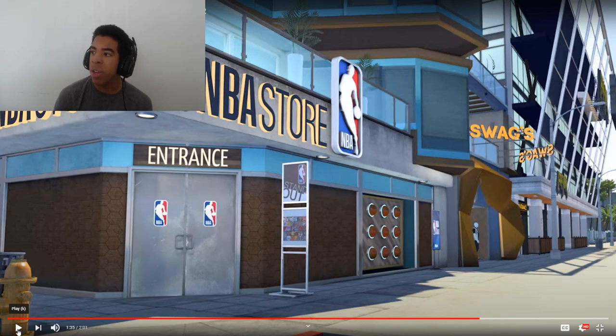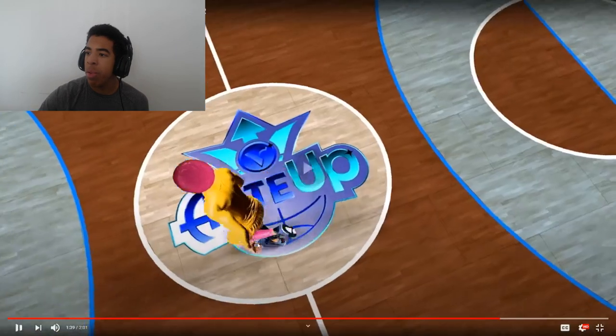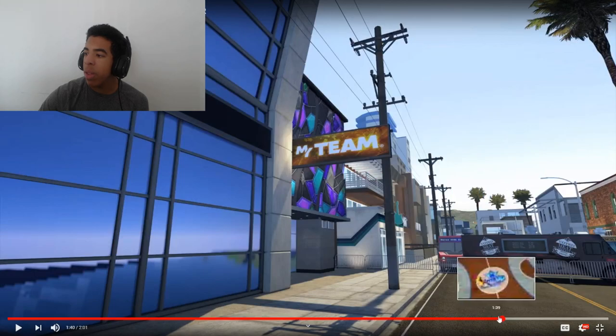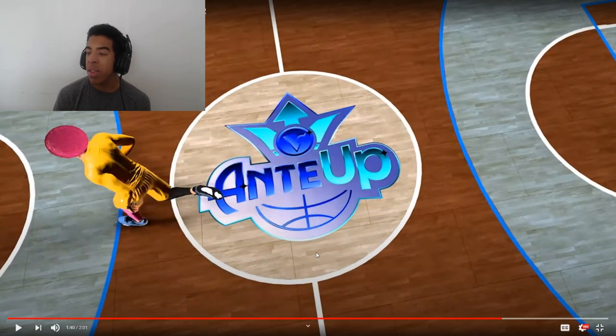The stage entrance looks very different. It says Ante-Up and it's blue, so the stage courts are probably all different accent colors — this one's blue, another one might be red. I'm guessing they added a little bit of variation to stage so the courts aren't all the same.